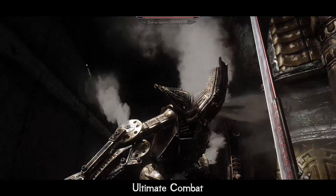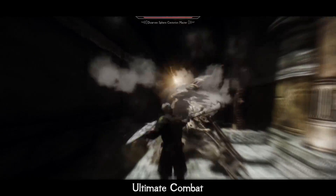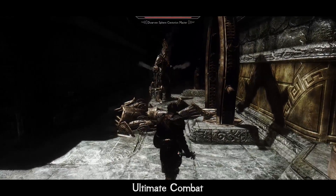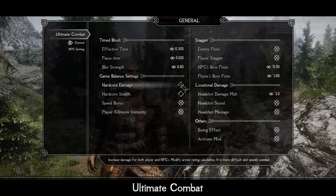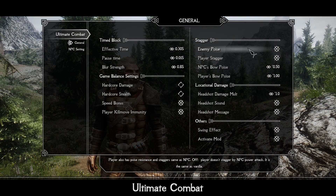Many huge creatures and bosses like giants, Dwarven Centurions, and Dragon Priests have their health increased to fit their size and power. There are also a lot of different features for the player, and almost all mod values can be easily tweaked using the MCM menu.